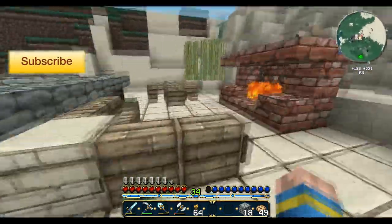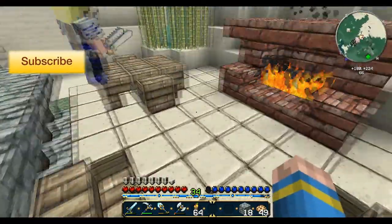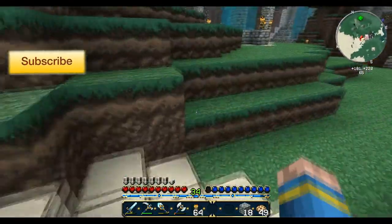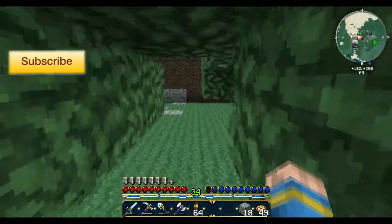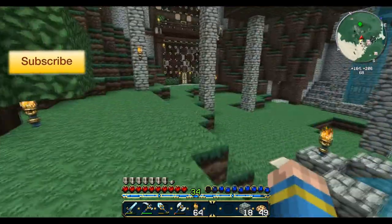Over here is our outdoor area — I think it looks pretty nice. The birch wood contrasts nicely with the sandstone, and the birch looks nice. Over here we have our tree farm, not so big, but it works for now. It's about five trees, so it's nice.